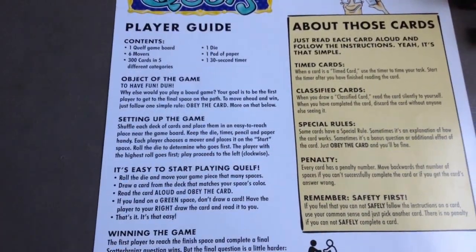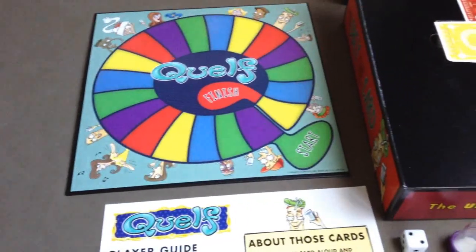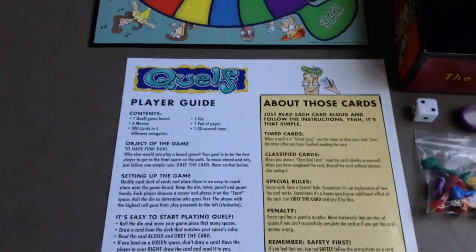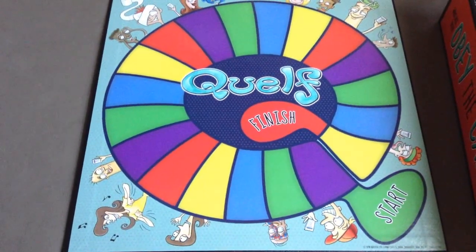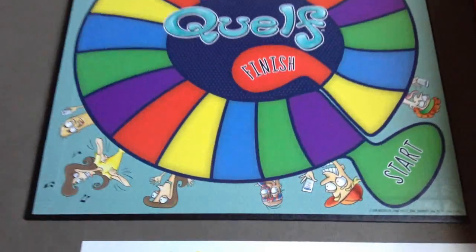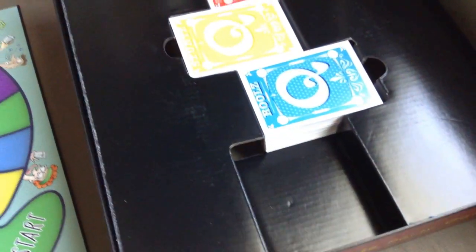Keep your die, timer, pencil if you can find one, and paper nearby. Each player rolls a die — the highest roll goes first and turn order is clockwise. On your turn, roll the die and move your piece that number of spaces. Whatever color you land on, draw that appropriate card and obey it. Pretty simple.